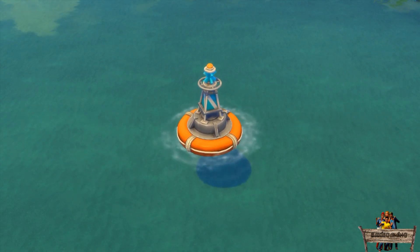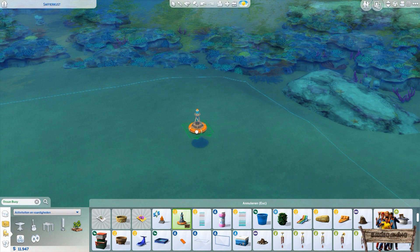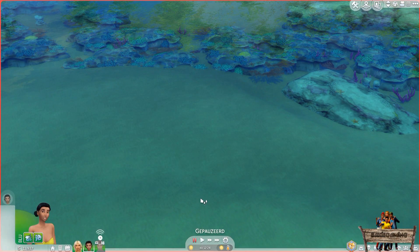Before you can use it, you first need to place it. This object is only placeable on the water surface. After placing it in build mode the object will disappear, but don't worry — when going into live mode it will pop right out of the water.